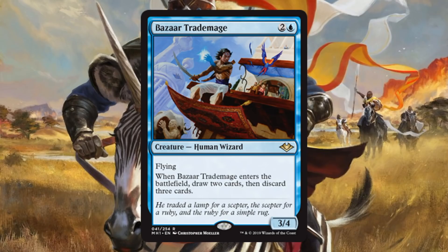It could show up in some other places too. Maybe it even sees some Legacy play — I don't think that's out of the question. In Limited, this is going to be a great rare if you're lucky enough to open it. In Commander, this will see play as well. If you're thinking about tribal, Human and Wizard are both relevant creature types, so that's worth noting. Overall, a really fun card that also packs a punch.